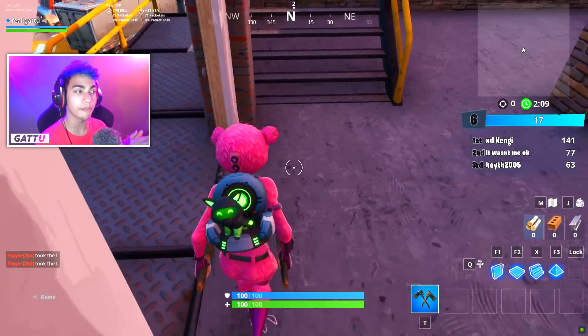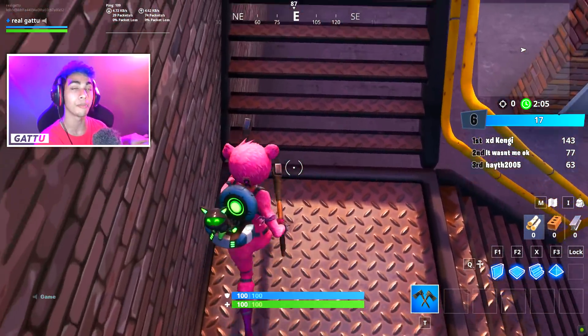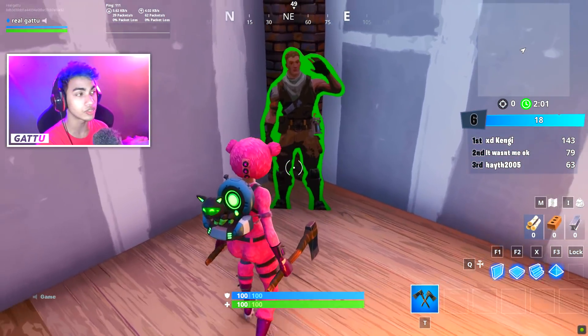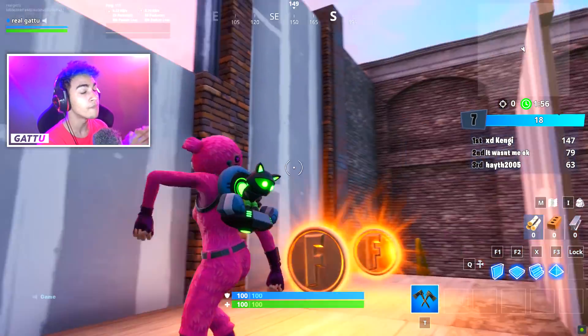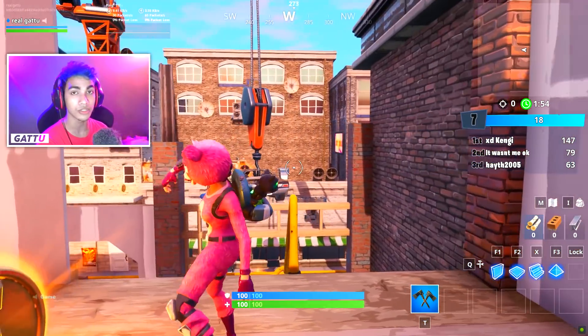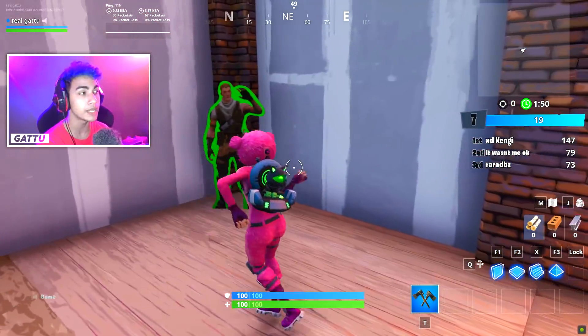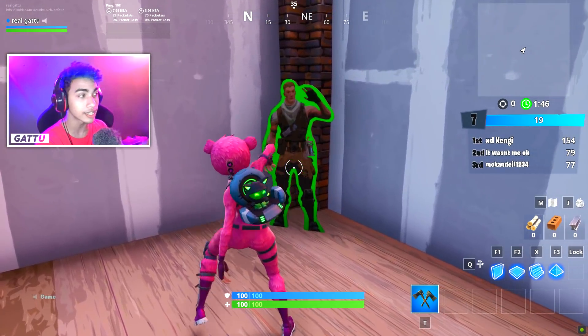Over here there's going to be this rooftop. All you've got to do is try to climb up on top of these stairs — it's kind of tough to climb up, but if you gain some momentum it's super easy. If you look over there, there's going to be the Jonesy sitting right in front of you. That's how you complete the second location. You can pause the video if needed since this game mode doesn't have minimap.